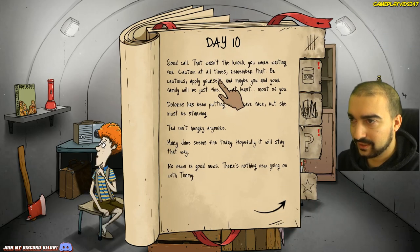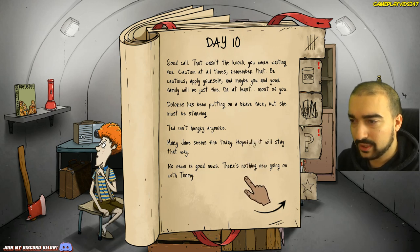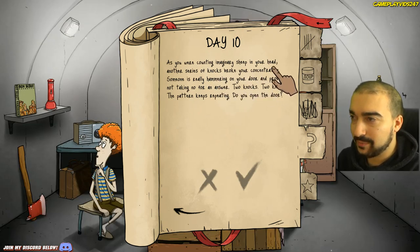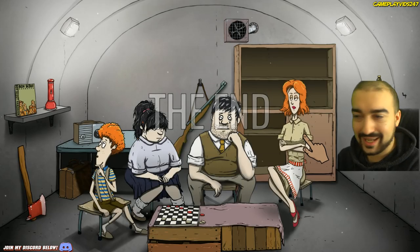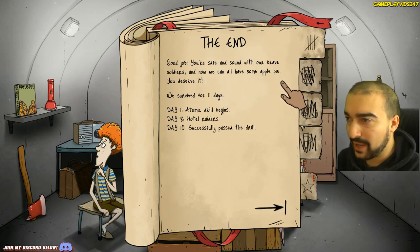Day ten — good call. That wasn't the knock you were waiting for. Caution at all times. Dolores must be starving, Ted isn't hungry anymore, Mary Jane seems fine, nothing new with Timmy, and we've got absolutely no supplies. As you were counting imaginary sheep, another series of knocks broke your concentration — someone really hammering on your door. Two knocks, the pattern keeps repeating. Do you open the door? Yes — this is two knocks everyone. This is it. Rescue. The end — achievement unlocked: Atomic Drill. We did it.